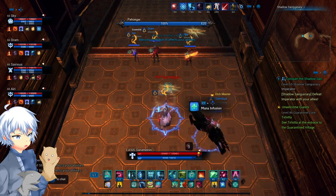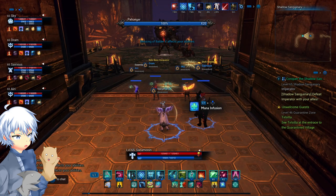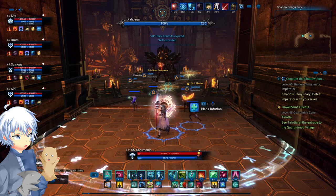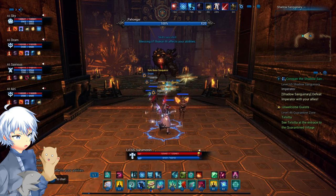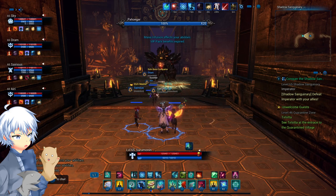The main thing to note is that the first boss, Pahogar — or the Ho-guy as I call him — will enrage every 35% damage dealt to him, and it will last about 35 seconds. Note that destroying a specific number of pillars will also enrage the boss automatically for the same amount, about 35 seconds or so.